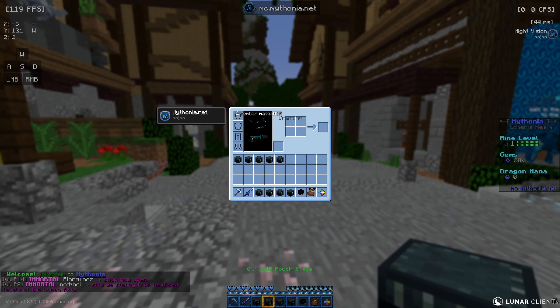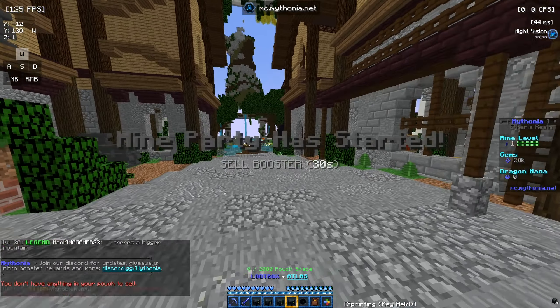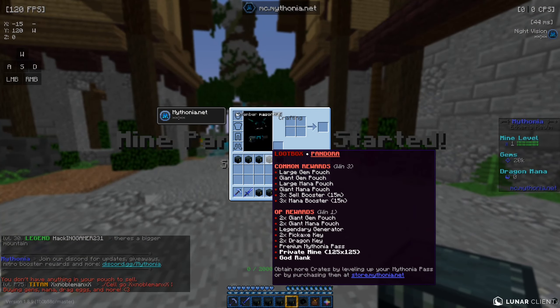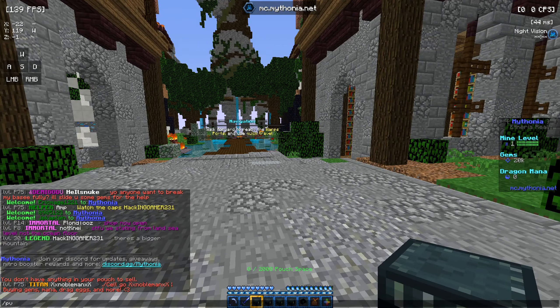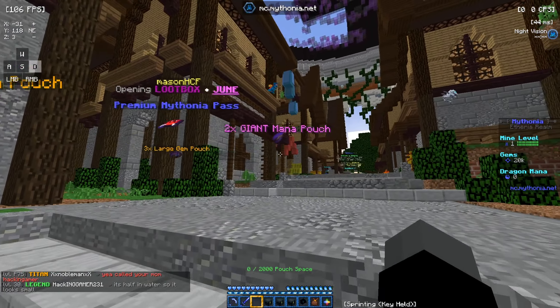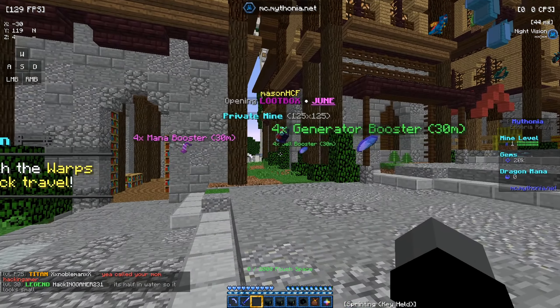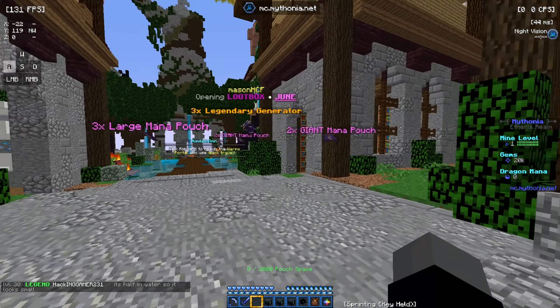To start us off I have nine loot boxes to open — we have some June, some Atlas, and some Pandora loot boxes. We do have access to a PV, so we're going to go ahead and open these and see if we can get some good stuff. These things seem to be very good.